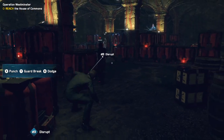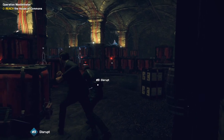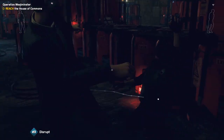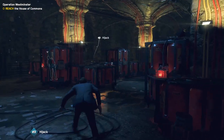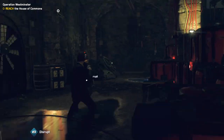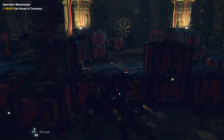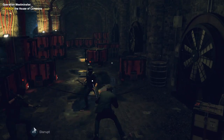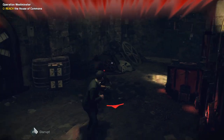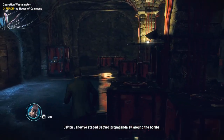Now we're going to actually fight. They revamped the fighting mechanics — you actually punch, break guard, and dodge instead of just one melee button, which is so much better. Look at that finisher! You can also hit LB to disrupt enemies. I like fighting more than just taking them down stealth. The characters really love those roundhouse kicks in this game.